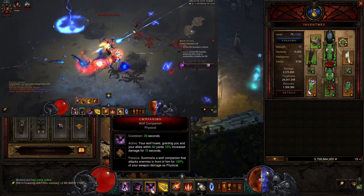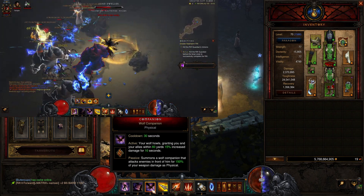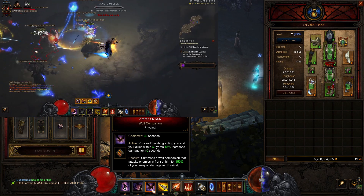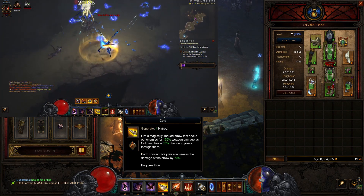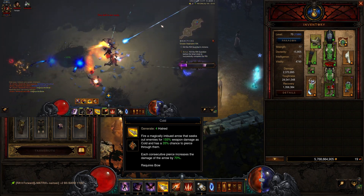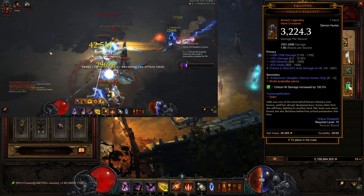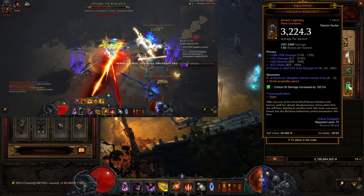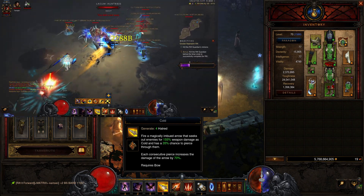We are using Companion — Wolf Companion. The Wolf Howl grants you and your allies within 60 yards 15% increased damage, so this is just a really nice damage multiplier. We are using Hungering Arrow — Devouring Arrow. Each consecutive pierce increases the damage of the arrow by 70%, and because we are using this weapon strafe projectiles pierce, so we always pierce — another really nice damage multiplier.